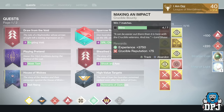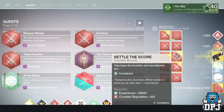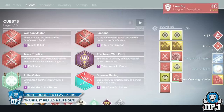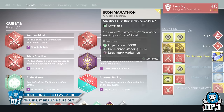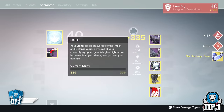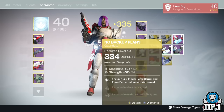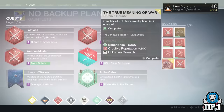On my Titan from last week I received the Red Death dropping at a disappointing 334. This week on my Titan I received the exotic gauntlets, the No Backup Plans, dropping at 334 defense. Believe it or not I actually don't have a year two version of these, so I'm happy with them.